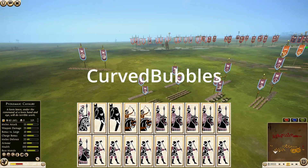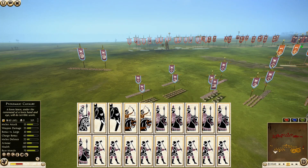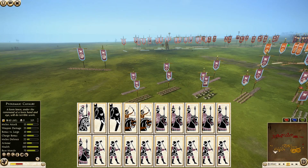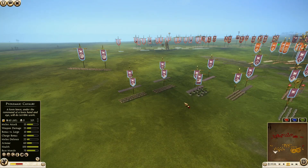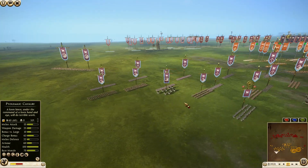First, we have Parthia being commanded by Curved Bubbles, who is a Total War Twitch guy. I will make sure to put the link for his Twitch down in the description below. He has brought with him nine units of Hillmen. General is a Royal Cataphract. He has six Noble Blood Cavalry, two Indian War Elephants, and two units of Sarmatian Horse Archers.